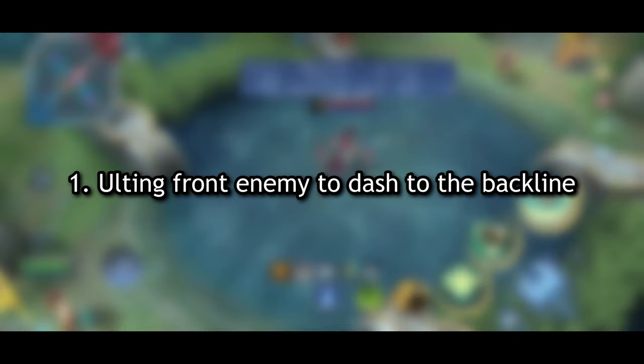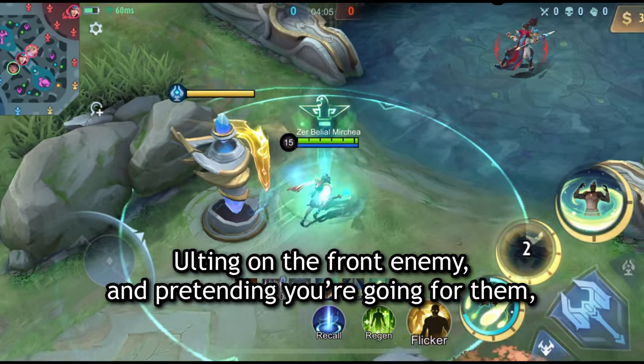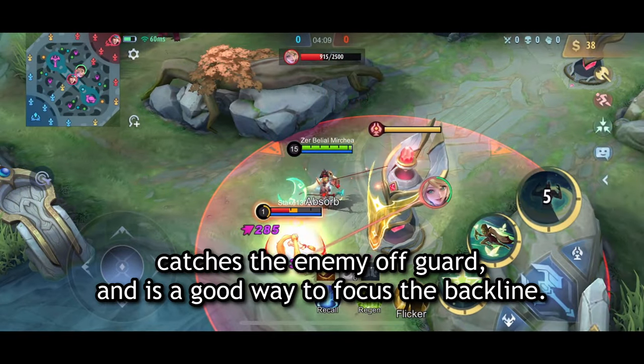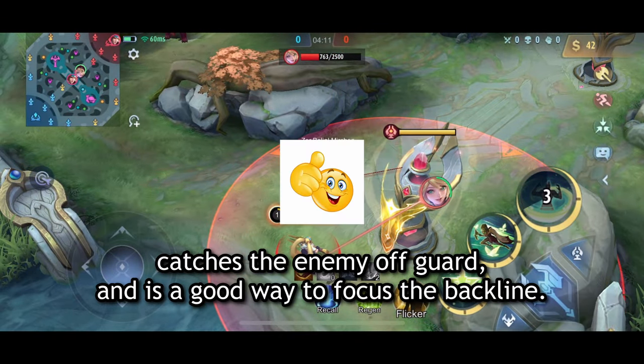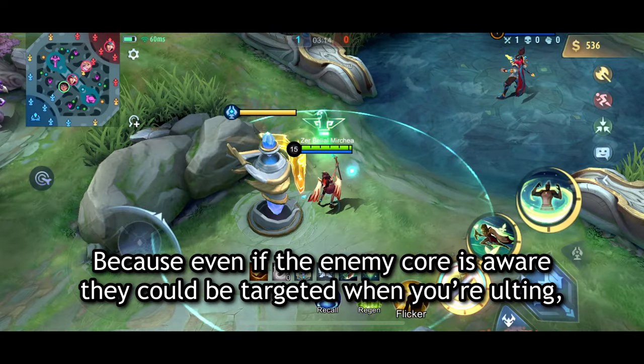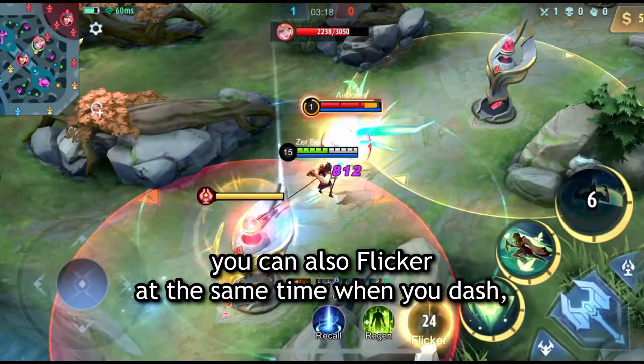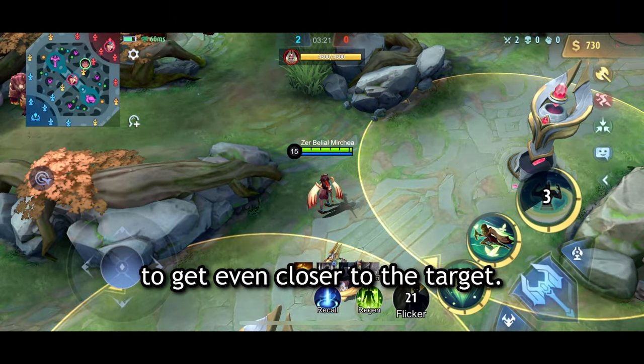Number 1: Ulting Front Enemy to Dash to the Backline. Ulting on the front enemy and pretending you're going for them, while your intention is to dash to the backline with your ally, catches the enemy off guard and is a good way to focus the backline. Because even if the enemy core is aware they could be targeted when you're ulting, you can also flicker at the same time when you dash to get even closer to the target.